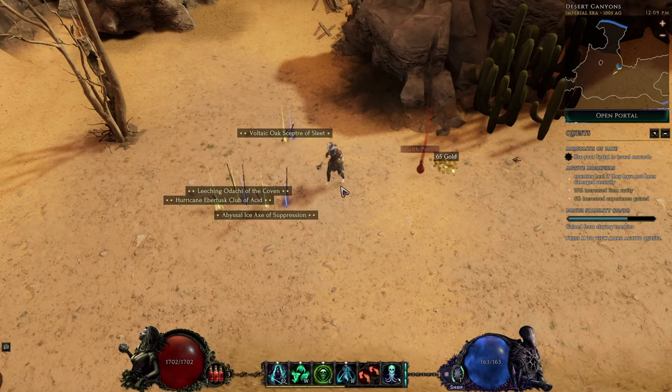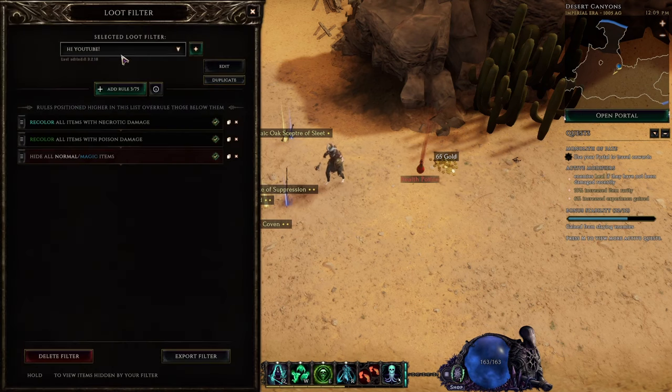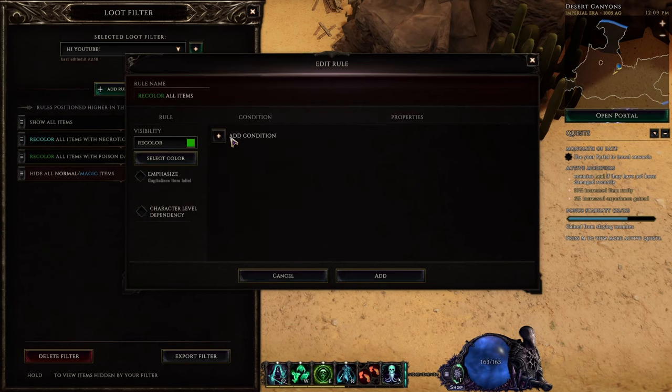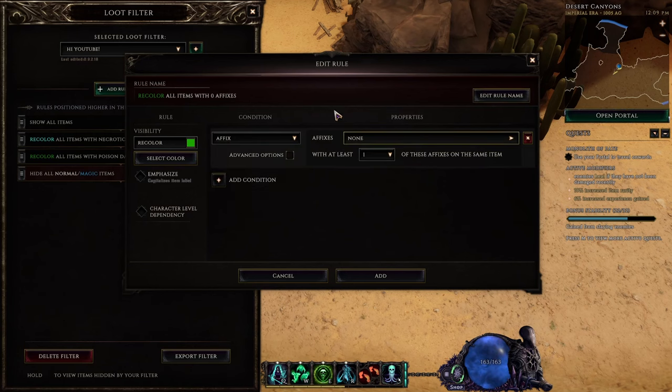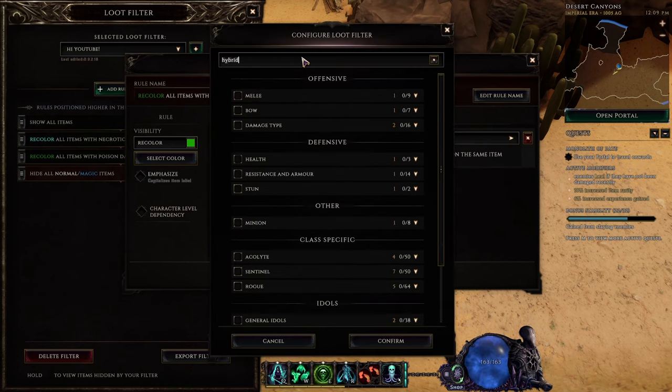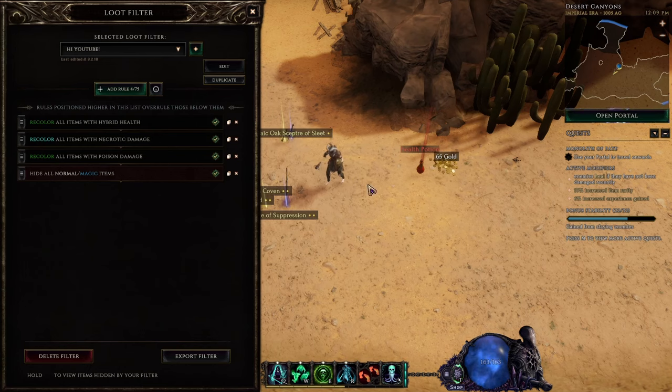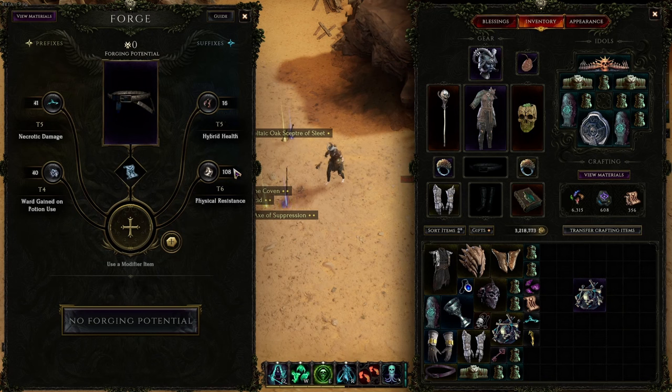Now here are a few tips and tricks that almost every build and every player in Last Epoch will appreciate knowing. In your loot filter, you're going to want to add a few different rules. One of them is recoloring all items with the hybrid health affix on them to green. We want to do this so that no matter what, we see that it has hybrid health. Looking at the crafting system, you can see the different affix shards available — I have 41 necrotic damage shards, 40 ward gained on potion use, 108 physical resistance, and 16 hybrid health.